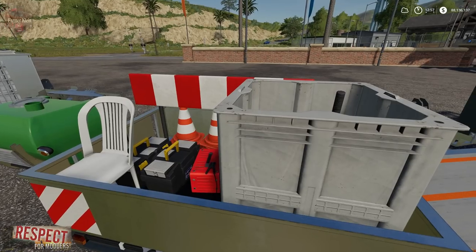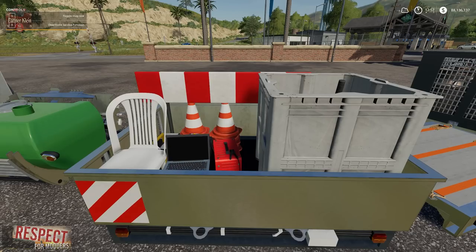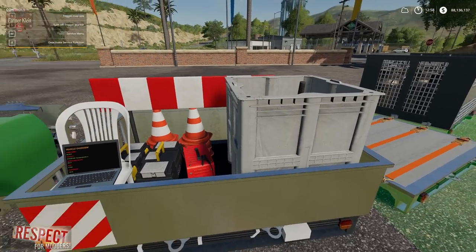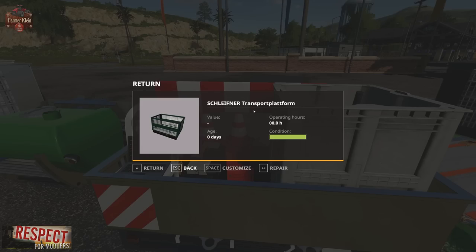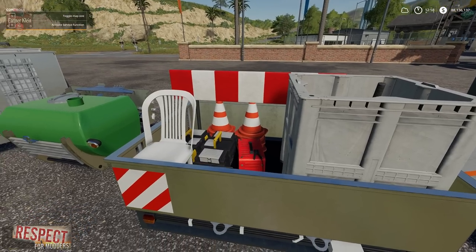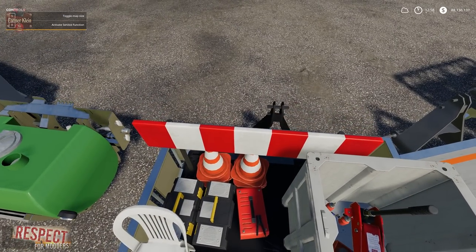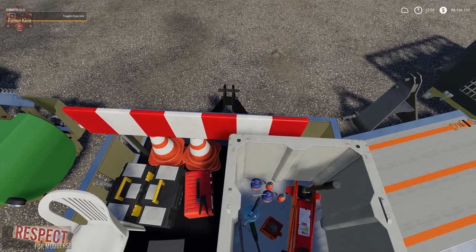We've got a service container module. We can hit R to activate the service trailer function — a little laptop pops up along with our service node. We can then hit M to go into our service trailer functionality. It's pretty cool: we've got a little chair, a laptop in the bin, a couple of toolboxes, a battery charger, cones, and a barricade.